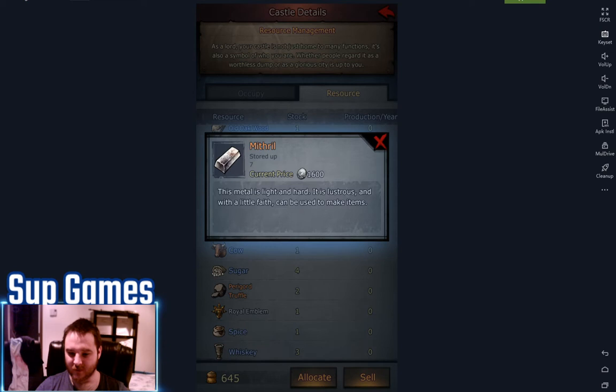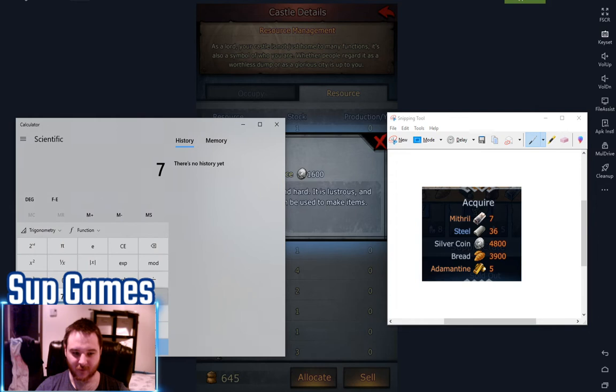So we will go with the regular price. 1,600 each, we had 7 of them. So 7 times 1,600. Then we add — 36 steel. Steel is 200 each. So 7,200 plus... yeah, that makes sense.